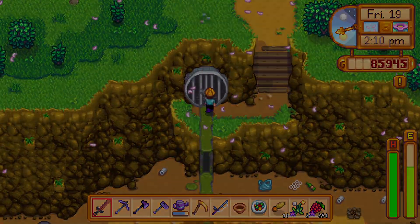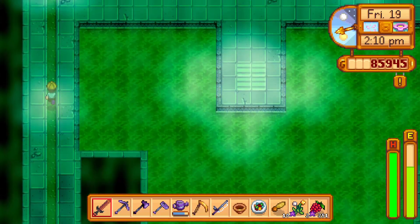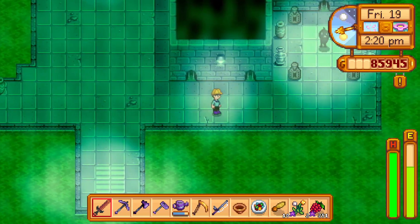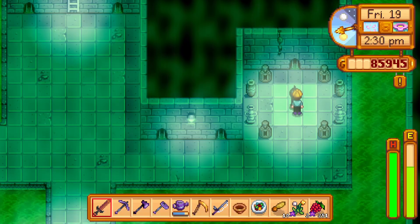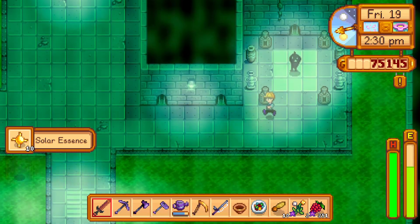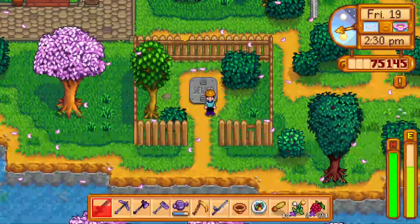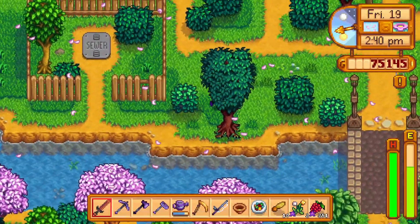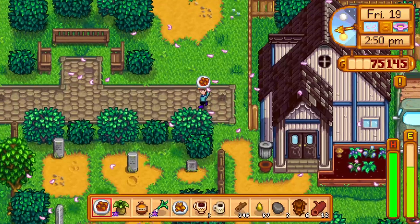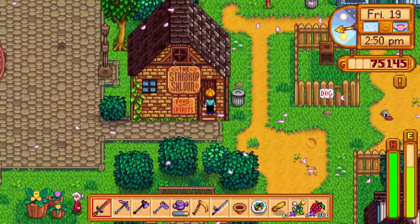Let's head back through town via the sewers — that's probably going to be the quickest way in. We want to visit Krobus; it's Friday and we want a sprinkler. Yes, please — that'd be lovely. I might as well buy the solar essence, considering I keep running out of it. I don't think it drops off the enemies I keep encountering — that's mainly the issue, whereas the void essence tends to drop more off the enemies I'm actually fighting.